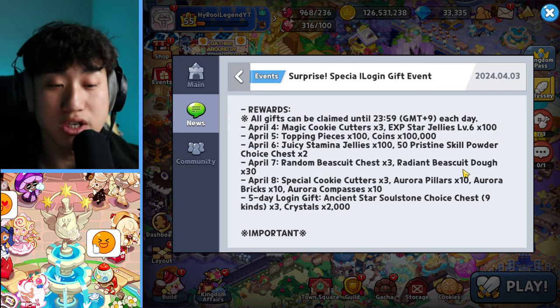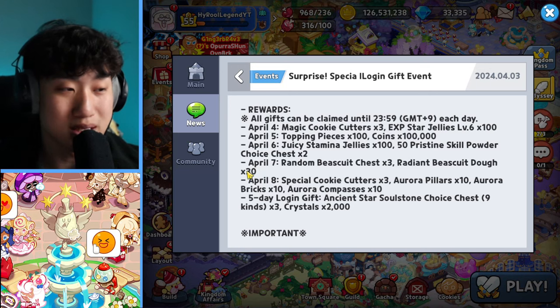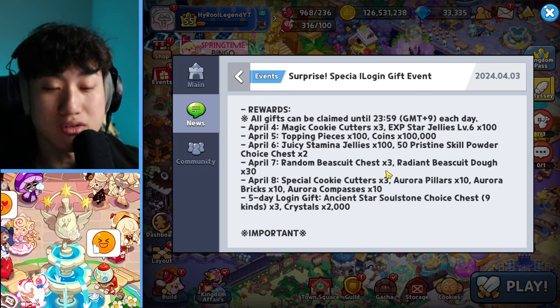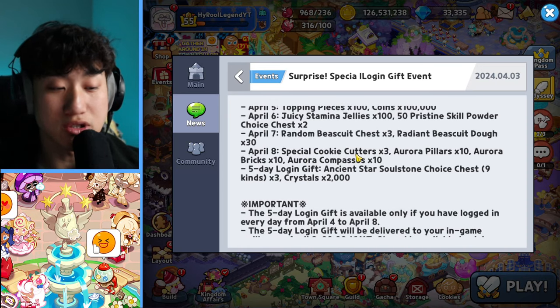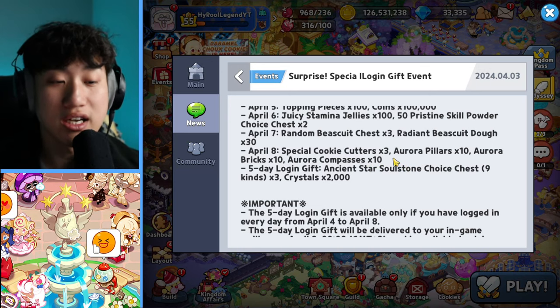On April 7th, it's going to be Random Biscuit Chest x3 and Radiant Biscuit Dough x30 — they could have changed this to 50 so you could at least do one selective reset, but that's up to them. The Random Biscuit Chest means you can get anything from common to legendary. Then on April 8th, Special Cookie Cutter x3 and Aurora Materials x10 of each.